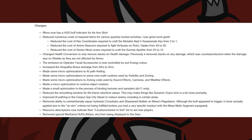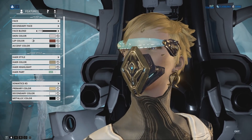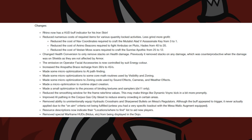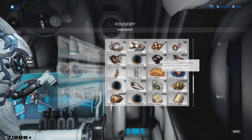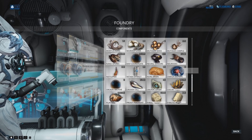Health Conversion also saw a change where it will only remove stacks upon having impact to your health. Operator Facial Accessory Energy Colors are now tied to your overall Energy Color on your suit. The Anspatha Brace recharge was increased from 30 seconds to 45 seconds. They made numerous optimizations, improved AI pathing in the Corpus Gas City tile set, removed the ability to unintentionally equip Hydraulic Crosshairs or Sharpened Bullets on Mesa's Regulators, added resource descriptions listing where to find said resources on the Starchart, and removed special Warframe HUDs for Nidus and other Warframes from being displayed while in the Dojo.